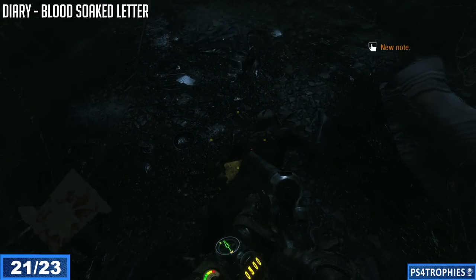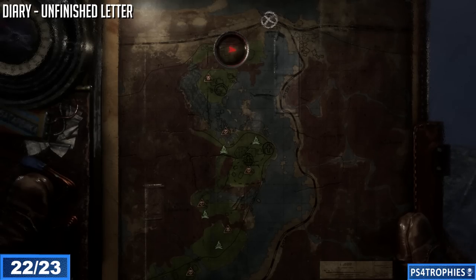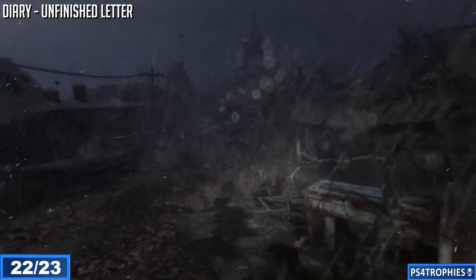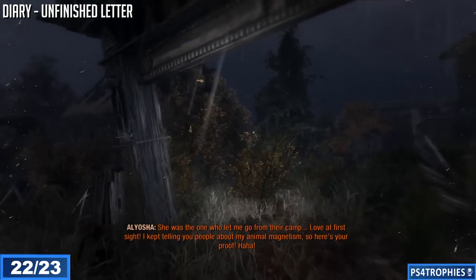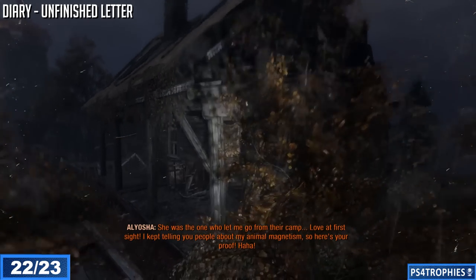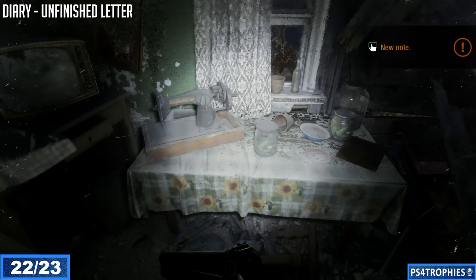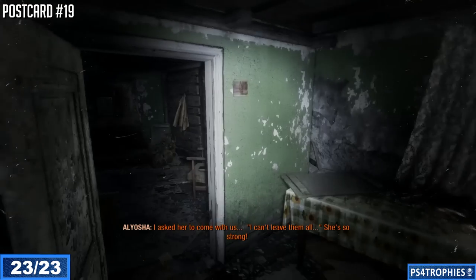Head to the very final section of this chapter. Another companion will guide you towards the end point where there's a big encounter. As you come down the hill there are houses on the left and right — in approximately the middle house on the right-hand side are two collectibles. Make sure you get these before proceeding towards the end of the path. There's a diary in the first room, and then in the next room there's a postcard on the wall — that's the final collectible of this chapter, Taiga.